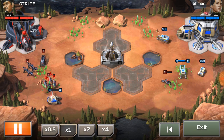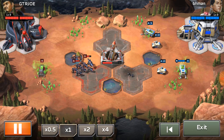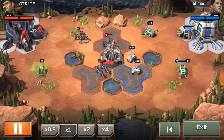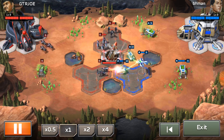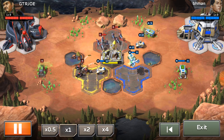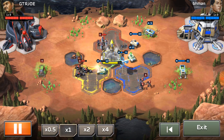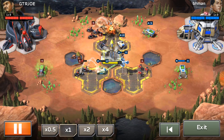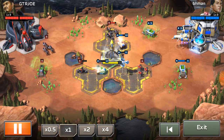BH Man actually came out on top — I did not expect that! I was thinking GTR Joe had this locked with his laser squads, but the Rhinos are taking care of them no problem. The Rhino is a higher level so it will easily handle the laser squad, and it's getting healing from Dr. Liang's drone as well. BH Man has a pretty good economy going — he killed the enemy harvester! GTR Joe failed to kill the harvester so he never got any Tiberium.